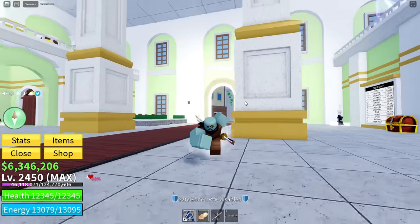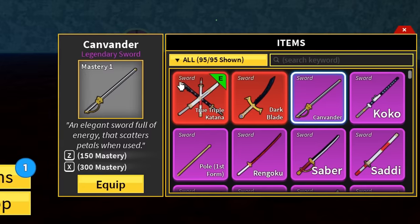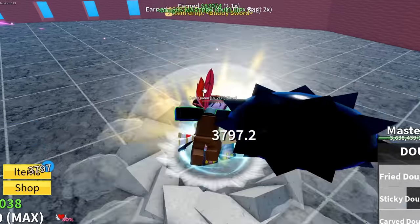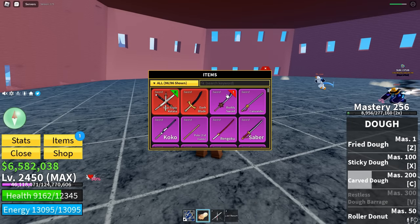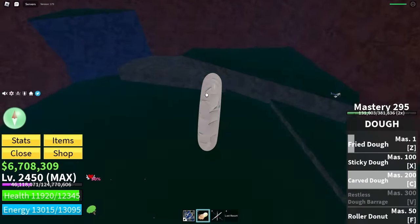I'll be right back once I master the rest of these dough moves. The pirate is down — I got an item drop, a legendary sword! No way, I just got the Buddy Sword too. I am so lucky. We're almost there and there we go, mastery complete.